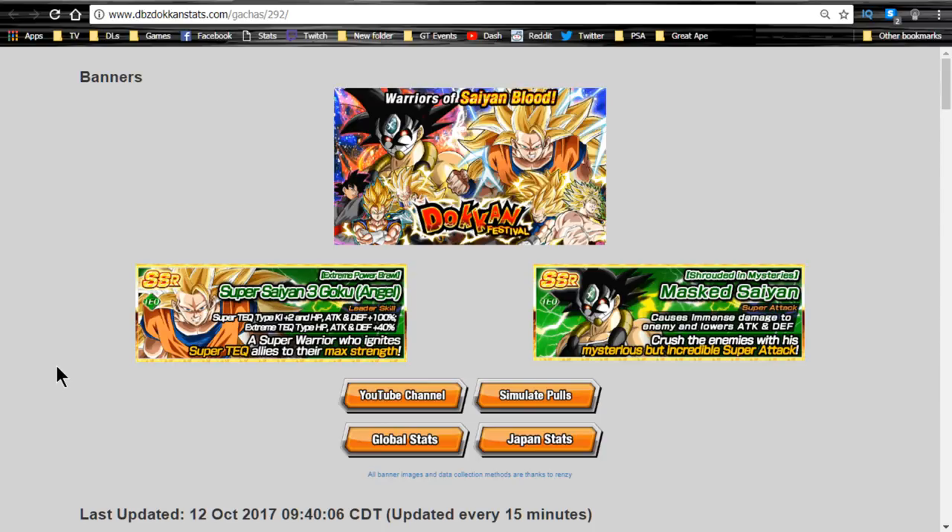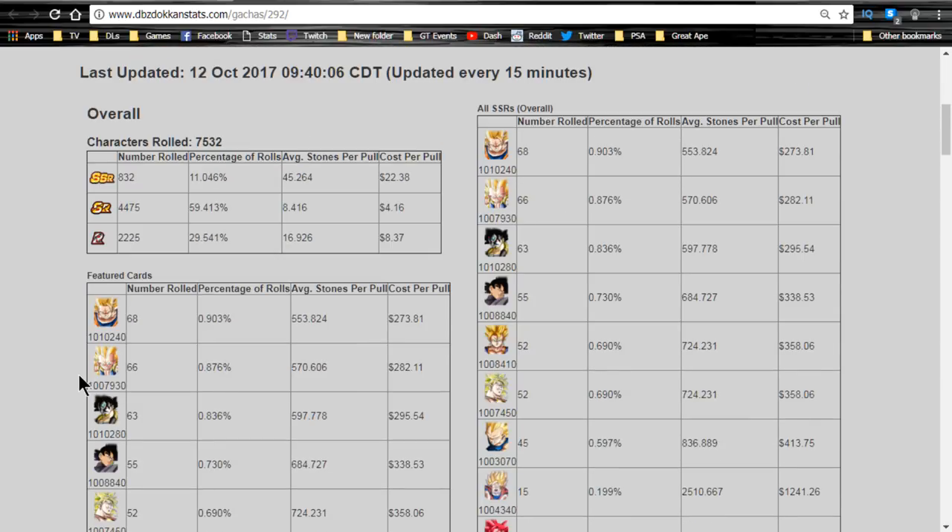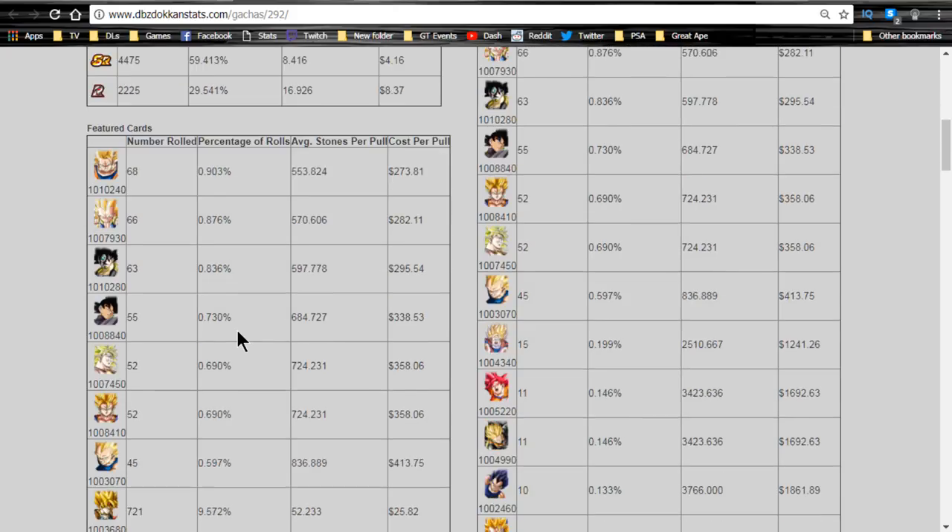The new Super Saiyan 3 Angel Goku banner with Mass Saiyan Bardock has just been released in Dokkan Battle and they actually changed a little bit of it up. Overall stats right now are 0.9 percent for the Super Saiyan 3 Angel Goku, which is a little bit higher - not extremely higher, probably about 0.1 percent higher than what banners typically have, which is usually about 0.8 percent on average.